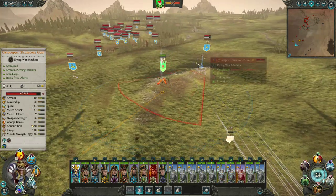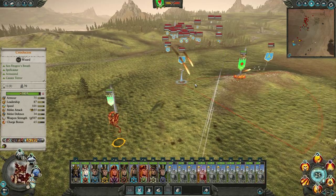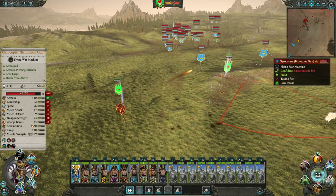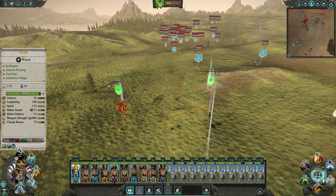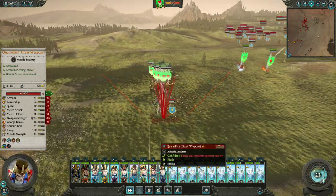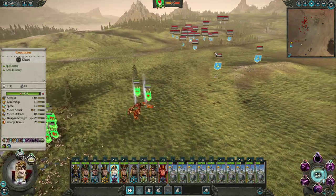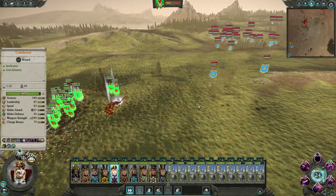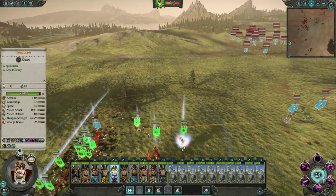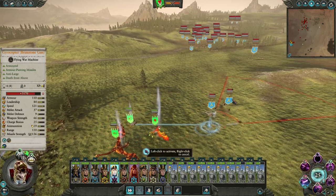Could use fireball on them. Wait - Spirit Leech is actually alright on that. I might actually get you to cast Spirit Leech on the gyrocopters. I don't like Spirit Leech but it is good against gyrocopters. Not sure about the gyrobomber but cast it on the gyrocopters.